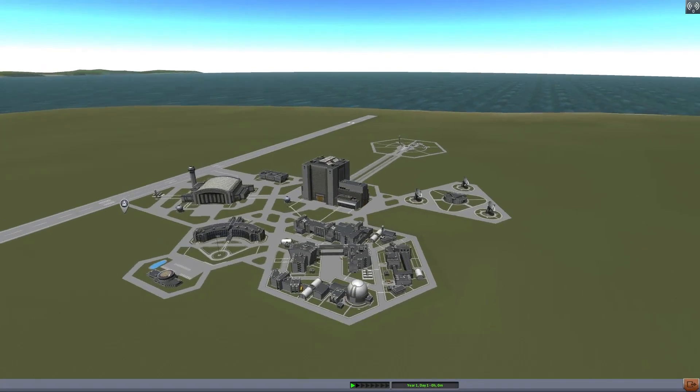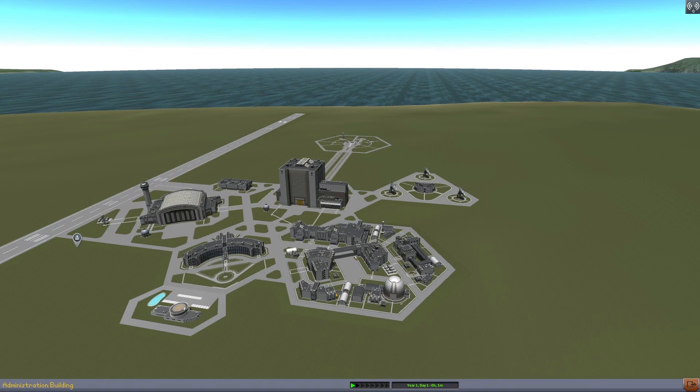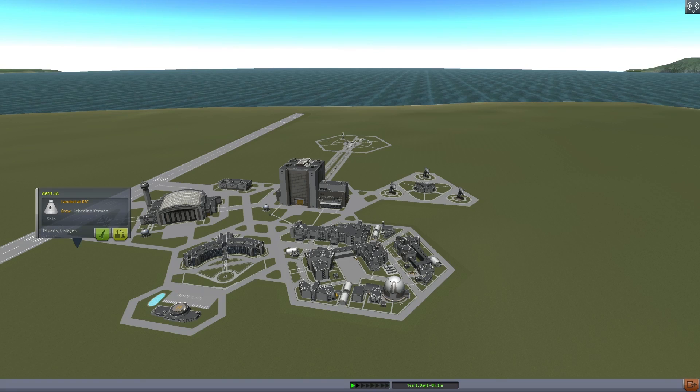Next up, the space center. You see that little icon by the runway? That's a new space center marker. It makes it really easy to pick up any craft you've dropped around KSC, either for easy retrieval or to fly away in it. Very useful for utility craft and all sorts of projects.